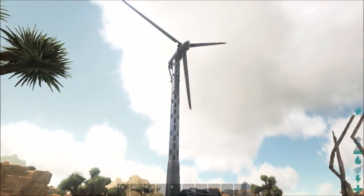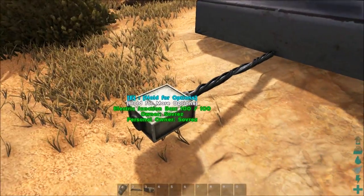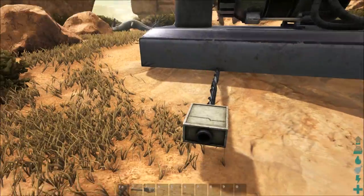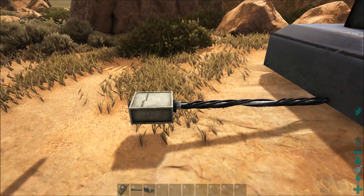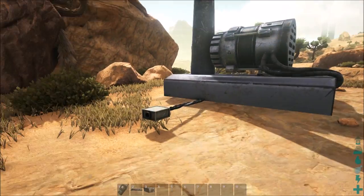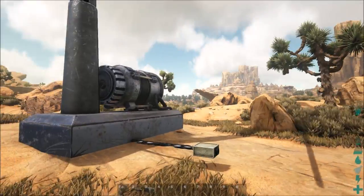Alright guys, we are back. I have the windmill placed — you can see right here, I've got a wire and an outlet. You may be thinking, Sovrez, what's going on? My wind turbine generator here isn't giving me electricity.